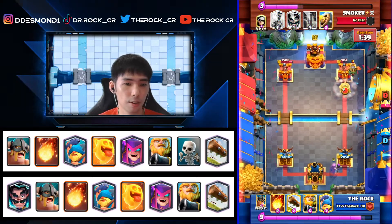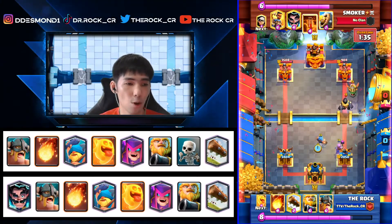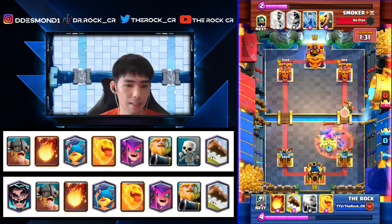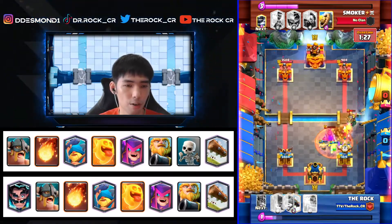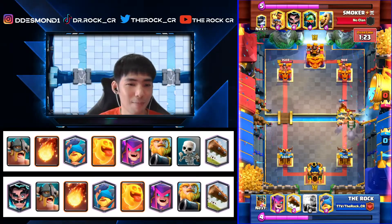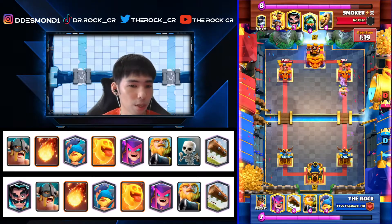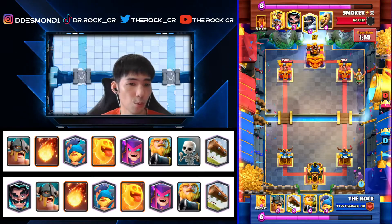We go Mother Witch on the right side — even though he has Poison, there's no other play because he already has Inferno there and this deck is really lacking air defense. Fireball has to come in to save us, and luckily we defend with eBabs having one HP going across the bridge with no counter push. We're looking good — 1786 on my side versus just 904 on his side.